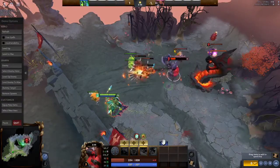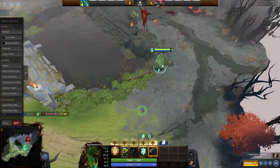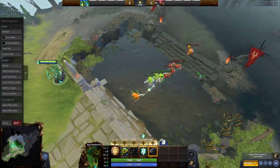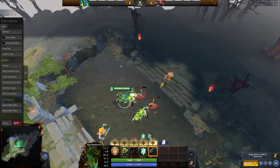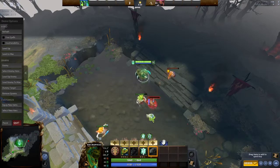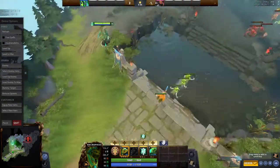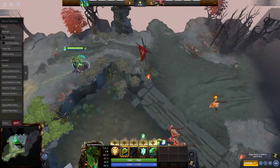The way Necro wins the lane is not by zoning like Huskar or Viper does — he doesn't really burst people until level 6. He plays the efficiency game: last hit every creep, get all the denies, stay in lane, heal up. You're like a Dragon Knight in that you don't give a shit because you're healing, getting mana, and your Q damages them while healing you. At level 6, almost always grab your Scythe. Necro plus any support can probably kill the enemy mid-hero.